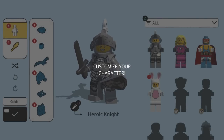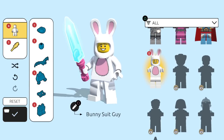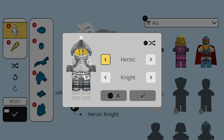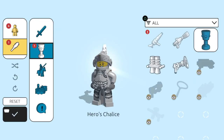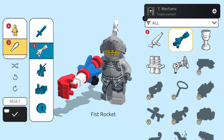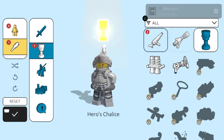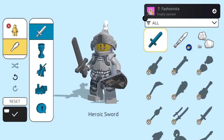So here we can customize our character. We currently have the Heroic Knight, but as you can see there are different characters, like the bunny suit guy we just unlocked. I think for right now I'll keep with the Heroic Knight, but we can name them I think. That's so neat. We'll probably unlock more stuff as we go along. But there's different weapons too, if we wanted, like a chalice. So I don't know if these all have their own different moves or anything. I think for right now I want to keep things as basic as I can, and we'll add to things later on. We got the Fashionista trophy earned as well.